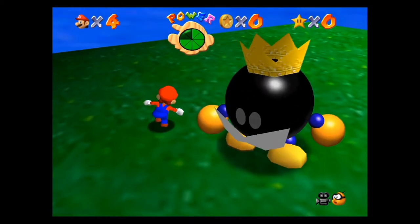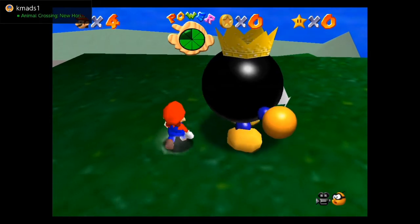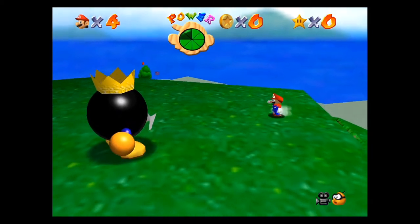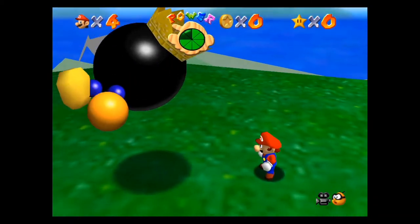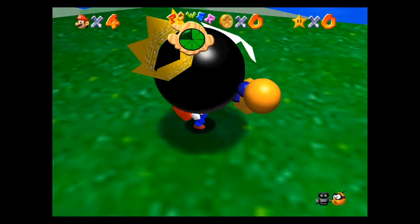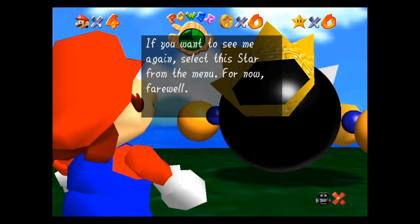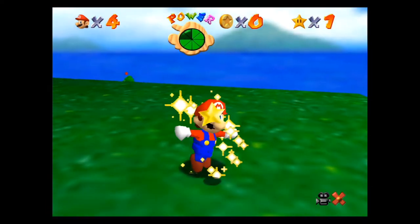He is super slow. In order to defeat him, all you got to do is run behind him, turn the camera a little bit, run behind him and then punch his butt. Once you do so, you grab him and throw him on the ground. If you throw him off the ledge he will just fly back on, so that's a waste of time. You have to do this three times. On the last time he becomes more aware of you and starts spinning fast — just move away, run around him, punch him in the butt, grab him and throw him down three times. Boom, he does a little enemy speech and there you go, you got your star.